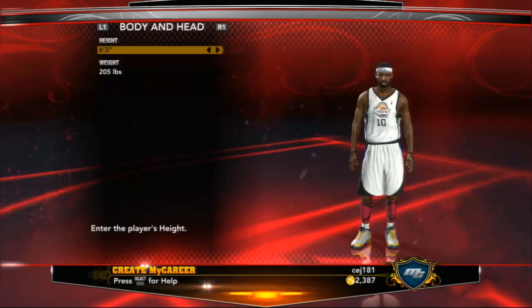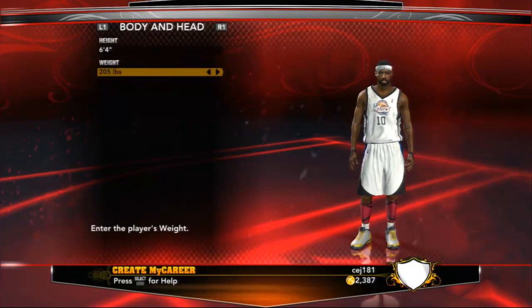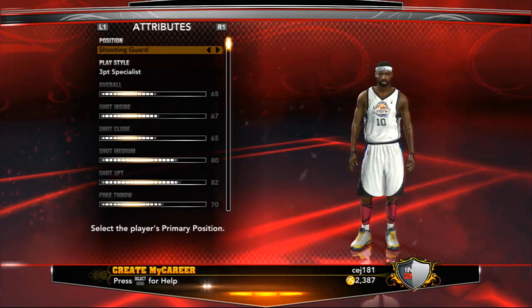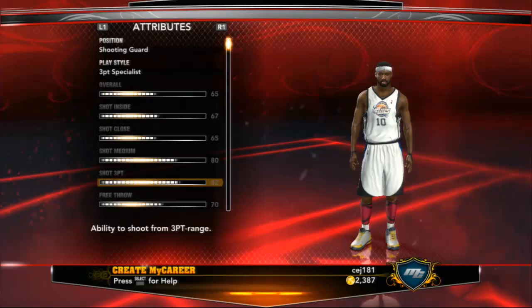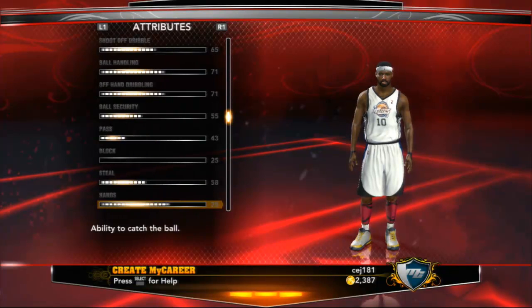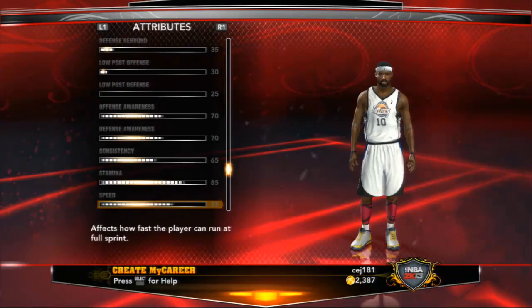I'm gonna pick a robot handle, I know 64, and get the weight down to 180. Going through the attributes real quick — they don't get better in the future.